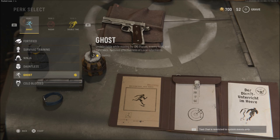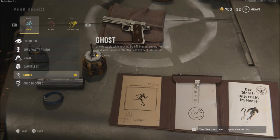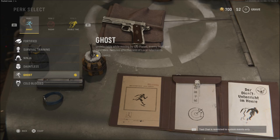First on the list is Ghost. This makes you undetectable while moving by spy planes, enemy intel, and Flimox, and it reduces the effectiveness of local informants. You do have to be moving. A lot of people like that criteria when Ghost is in the game — they aren't fans of the old style where you could just sit still and camp in a corner and still not be seen. But Ghost is always a go-to.